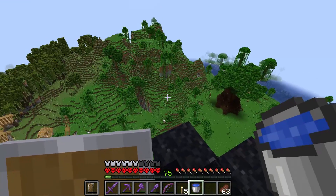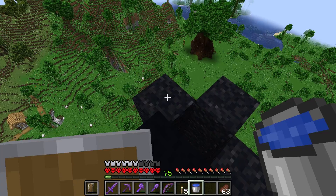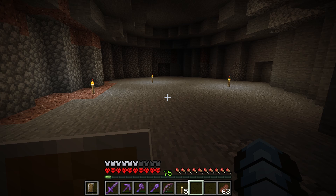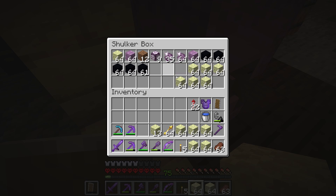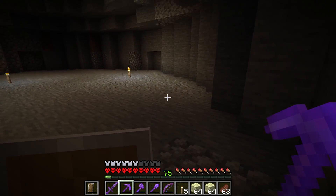Despite the extremely weird turn of events, we are alive and ready to start working on this room. I did make a hell of a lot of concrete - I'm definitely not going to need five stacks so it doesn't matter that we lost a few. The first thing we're going to work on is the end stone floor. I'm thinking of going down into the floor in the middle to make it a little bit deeper, and then having the floor come up to the edges. Let's make a start on that.